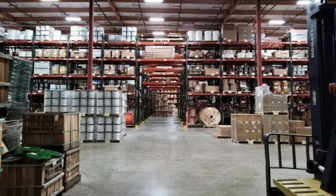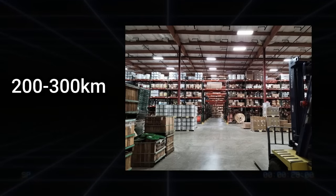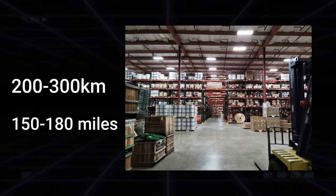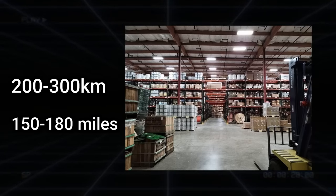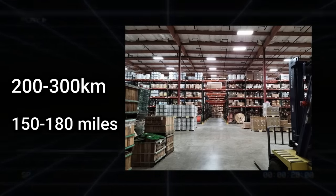First up is level 20 of the backrooms, the warehouse level. It's a very famous one. It's only around 200 to 300 kilometers in size, which is just about 150 to 180 miles, and it's believed to be no bigger than that. The entire constraints of the level is inside of one giant warehouse. You might think that a warehouse being 180 miles is really big, and it is, but compared to the other ones we're about to get into, this is like a small fry. This is nothing.